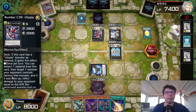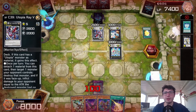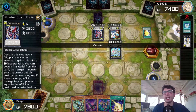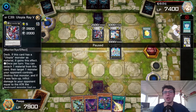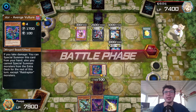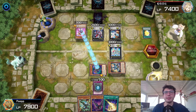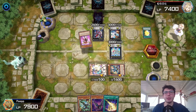This time Utopia Raid can attach one Xyz material and pop my monster — as you can see right here — and I take damage equal to its attack. Thanks to this, I could use the effect of Avenger Vulture to get another defender, and then he summons this guy in attack position because he wanted lethal. But luckily for me, I got another monster and I'm chilling.